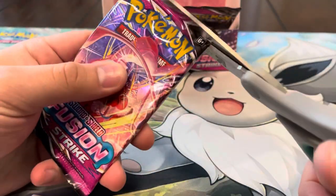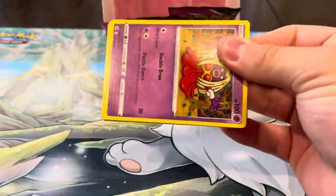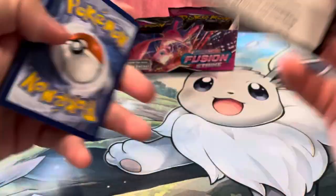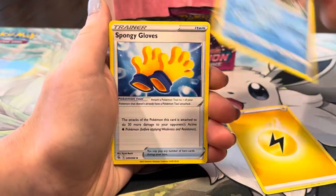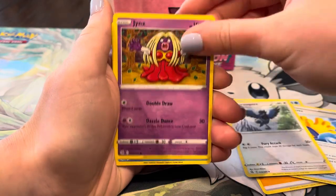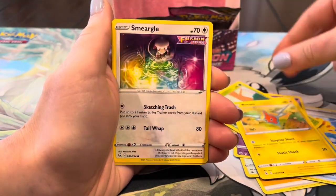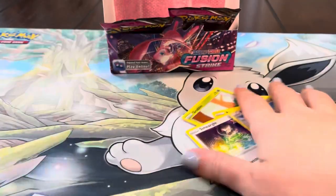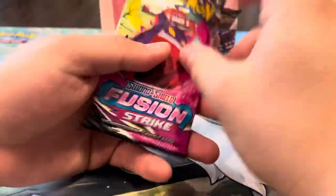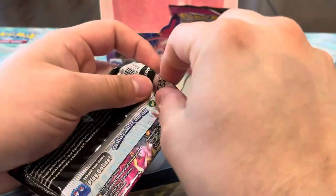Can we pull anything out of three packs left? I don't think we're gonna get anything else but you never know — true, let's find out. Sponge Gloves, Jynx, Mantine, Grubbin, Rotom, Smeargle, Eevee — and another Latios! I feel like we haven't pulled a single Latios this entire box — that's surprising.